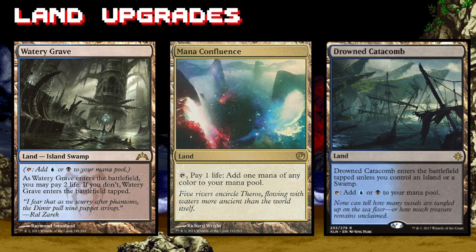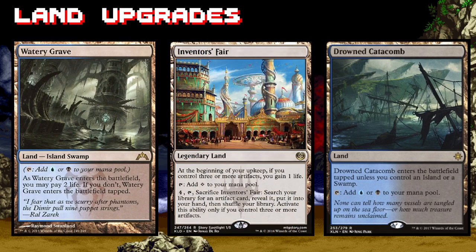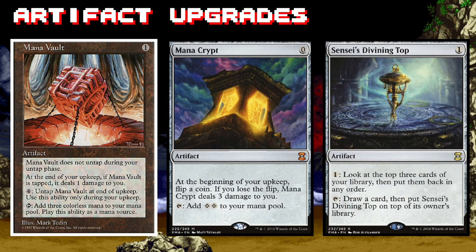The best way to upgrade these budget decks in a hurry is to improve the land base. Right now the deck is functioning on exclusively basic lands — that should change. You need more dual lands and lands that can get you any color you need that enter the battlefield untapped. Inventor's Fair is another must-have for this particular strategy — it's an artifact tutor on a land and it's super easy to activate.